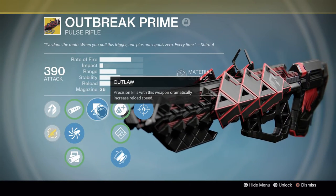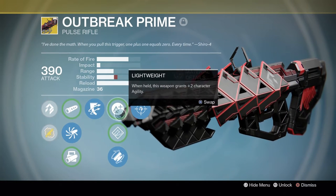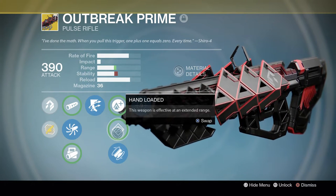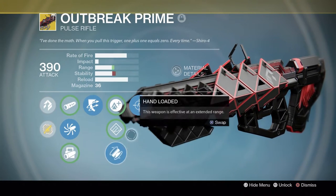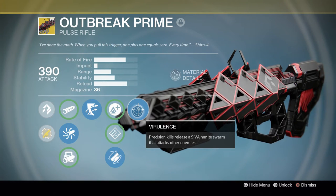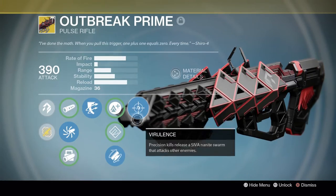Then we have Outlaw — precision kills with this weapon dramatically increase reload speed. Then we have Lightweight, Hand-Loaded, and Fitted Stock. Then the second exotic perk, Virulence: precision kills release a Siva nanite swarm that attacks other enemies.